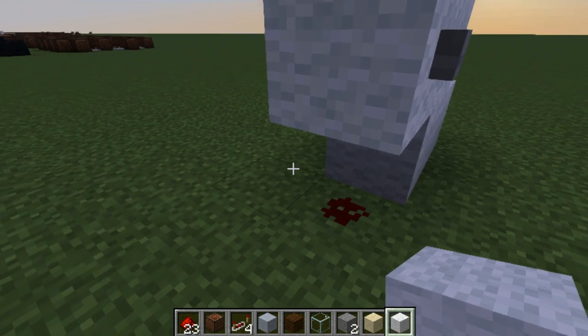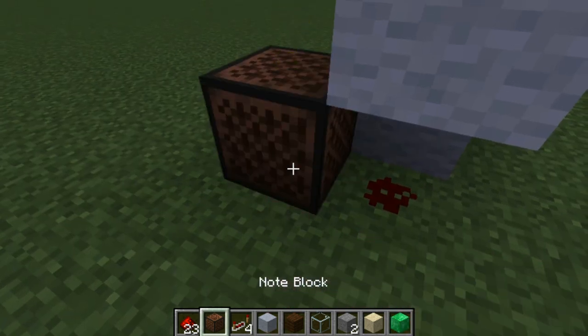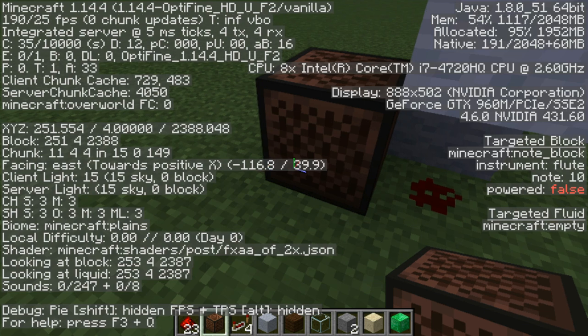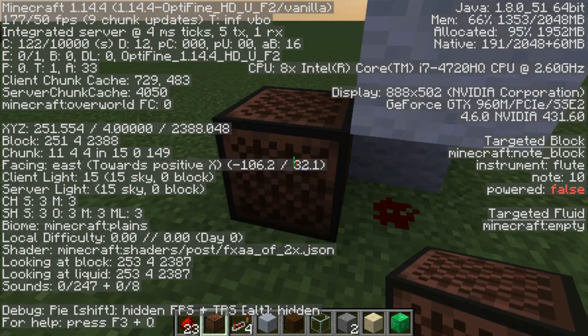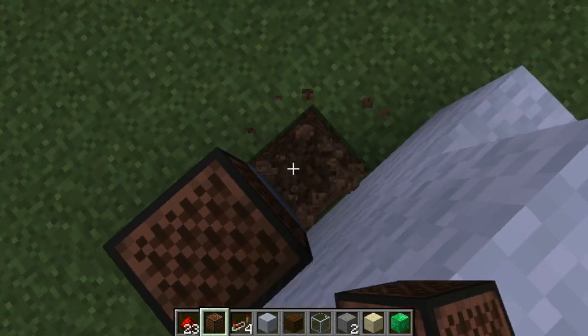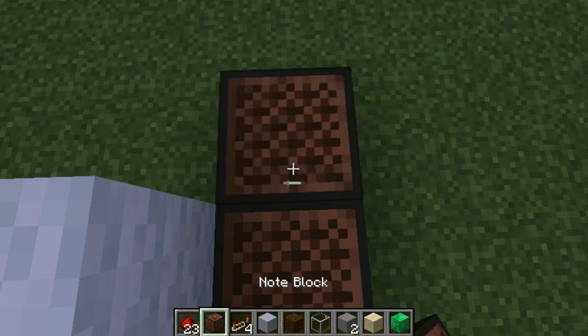Okay, let's begin making this. The first note is clay 10. A helpful tip: if you're on PC you can click F3 to check what note your note block is on — look at the right side of the screen, it says note 10. On a MacBook, click Fn and F3 at the same time. After that, do wood 3, then come to this side and do glass 19.